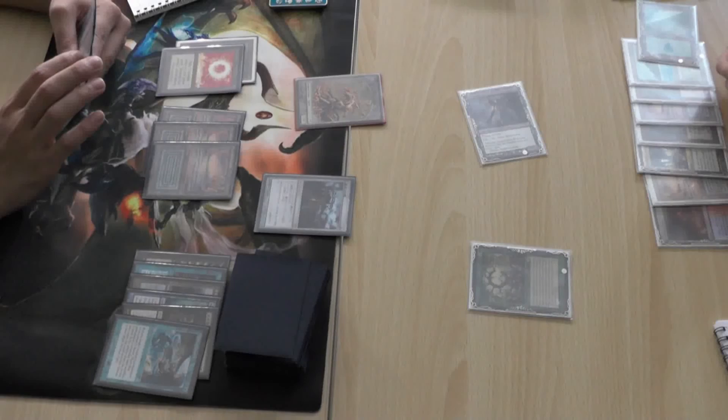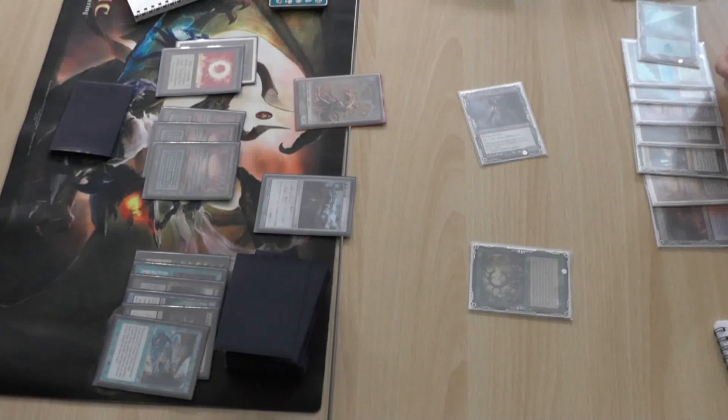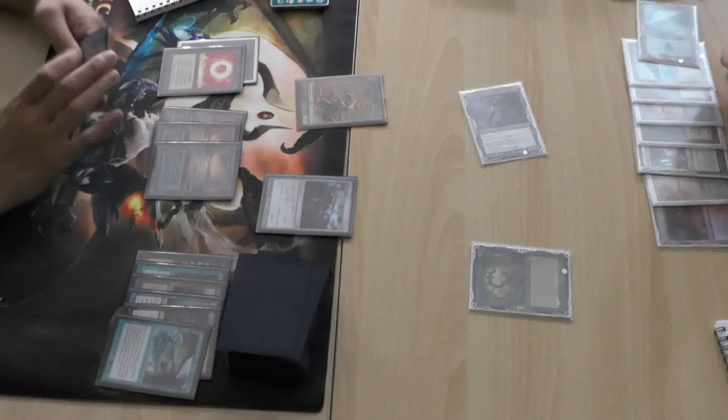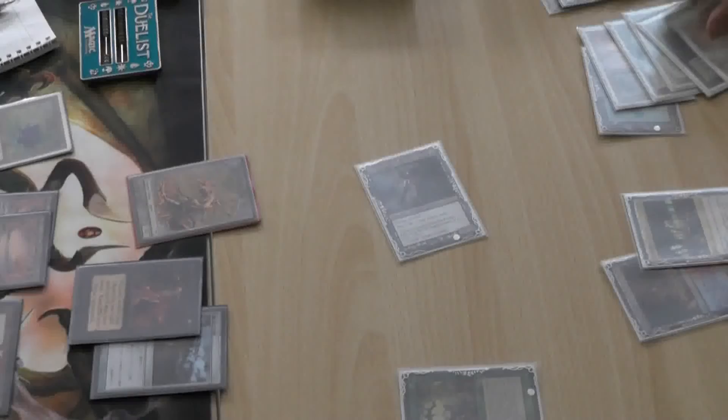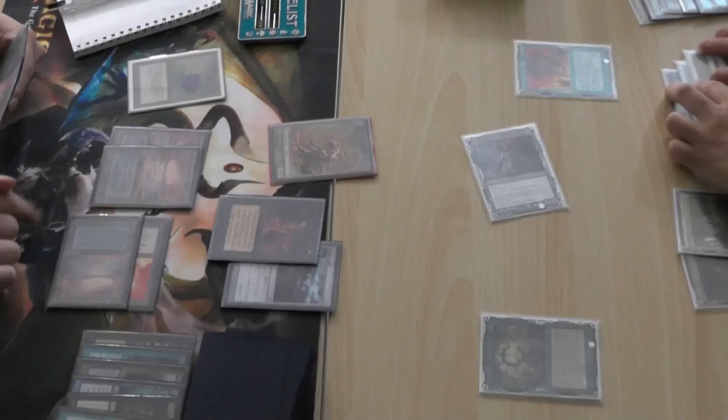Think about this — do you think Griselbrand would still be played as much if it didn't have lifelink? I feel like it would still be abused. I think it would still be abused — Yawgmoth's Bargain is still an incredibly powerful card and it's still played. And that makes you skip your draw step, even. Yeah, being able to draw cards sort of willy-nilly is pretty good. The nice thing about Griselbrand is that it still gives you the option of losing some life, gaining some life, drawing more cards.